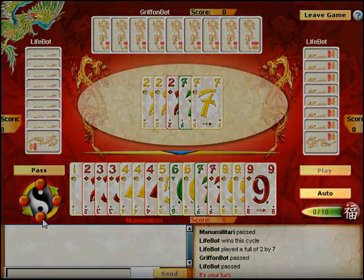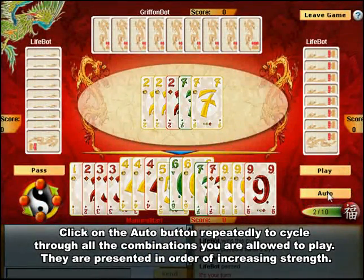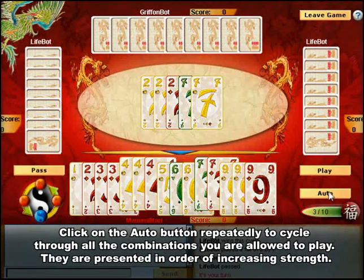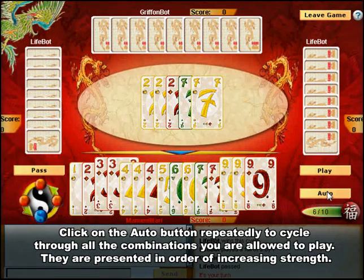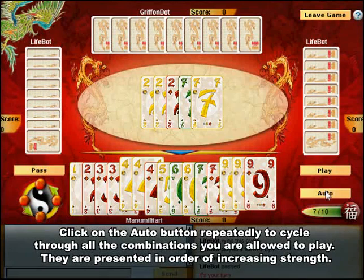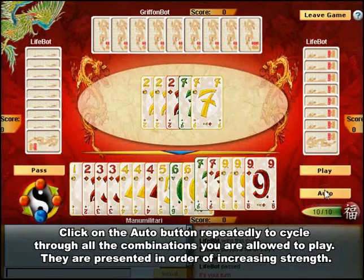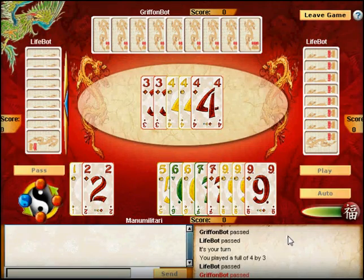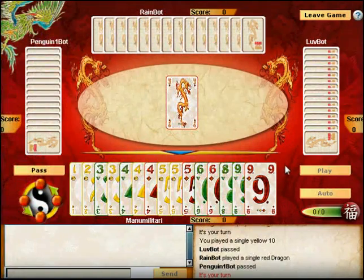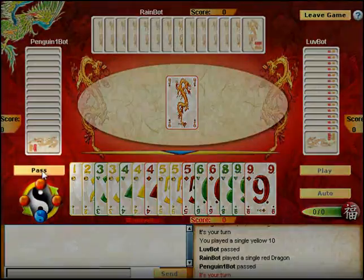If you are ever unsure of what to play next, click on the Auto button repeatedly to cycle through the set of all combinations you are allowed to play. The combinations suggested are presented in order of increasing strength, as it is often desirable to get rid of your weakest cards first. To cycle through the possible combinations in reverse order, hold the Option key down while clicking on Auto. If the Auto button is disabled, there are no cards you can play on top of the current combination and you must pass.